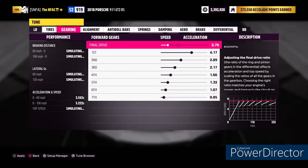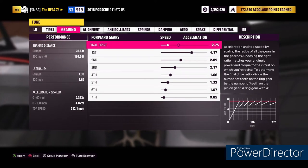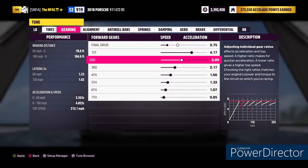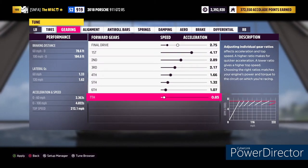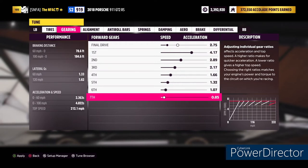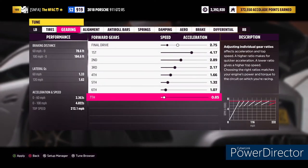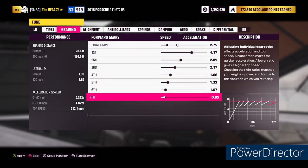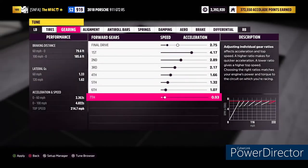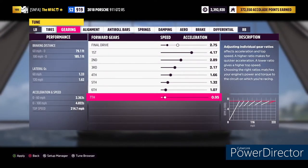The most important benchmark is zero to 100; the next thing we work on is top speed. Zero to 60 is really a secondary tiebreaker. Here's how you find how to adjust your top gear: the chart on the bottom right shows all your gears — first through seventh. Typically, the final gear should point directly into the far right corner of that chart, which theoretically gives you the highest top speed. Our top speed is 212.1 right now. Let's point the final gear at that corner — and look at that, it's up to 214.7.